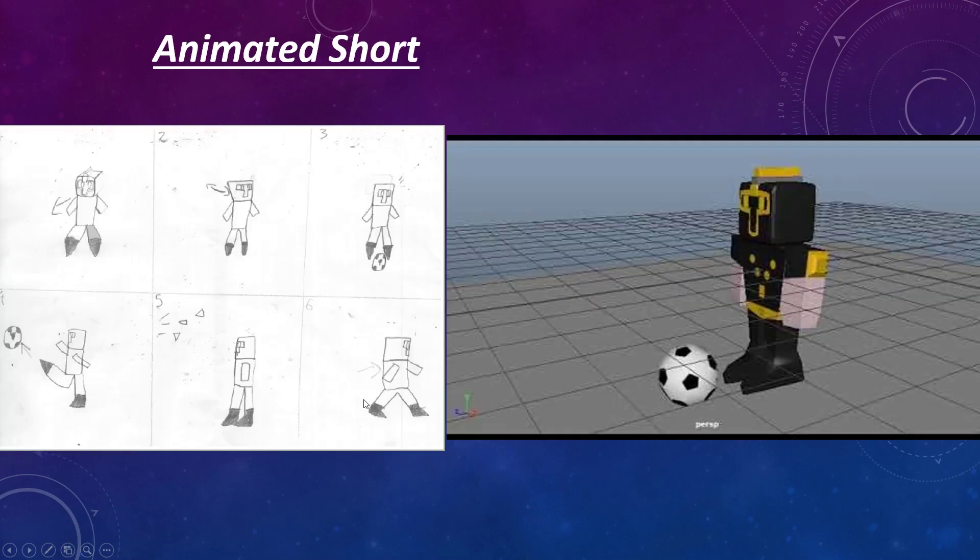We've also got the Walk Cycle, as well. And then we've got the Animated Short, which has its own little sketch here. It's pretty accurate to the sketch, except it looks better because I had a lot more time with the animation — so you can see an obvious difference.